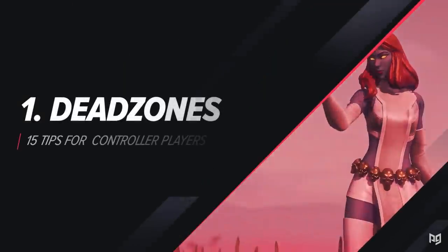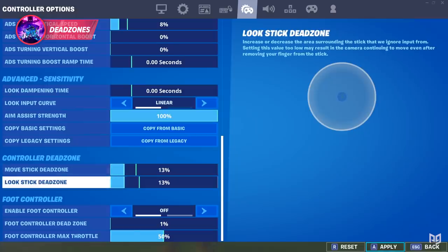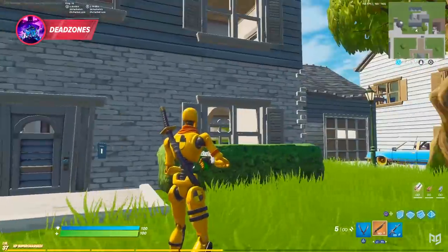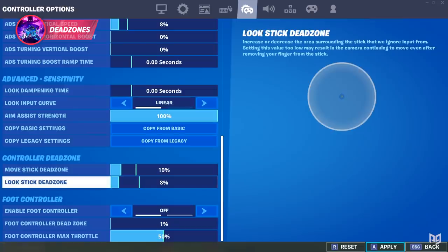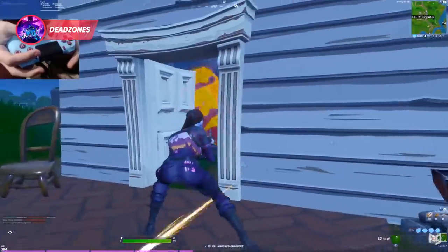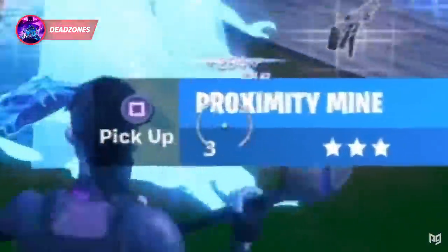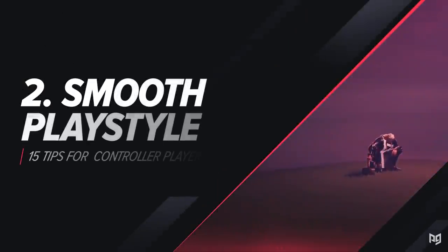When it comes to finding your dead zones on controller, start by setting it to 15 on each axis, then slowly bring it down until you start to feel stick drift — basically your controller moving on its own. Set your dead zones one to three percent above that point, and you'll have the perfect dead zones: low enough where your controller is super responsive, but high enough where it doesn't move on its own.